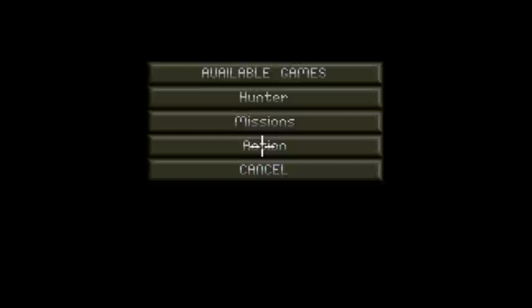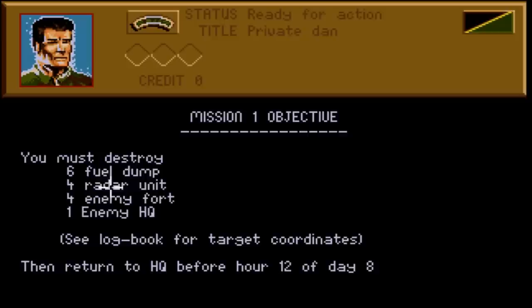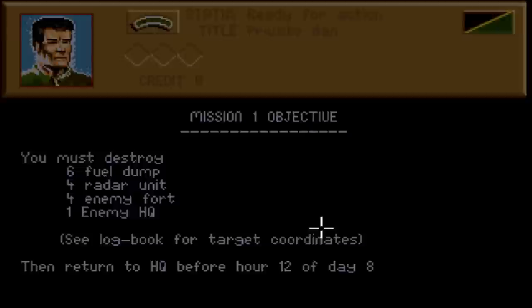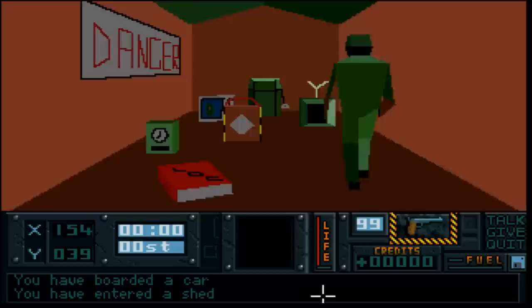Let's look at the third scenario - the action scenario. I must destroy 6 fuel dumps, 4 AI units, 4 enemy forts, and 1 enemy HQ by hour 12 of day 8. That is a long time, and it's yet another brand new map. All three scenarios have brand new maps. Before I even get to see the map, I'm going to explore this shed and pick things up.